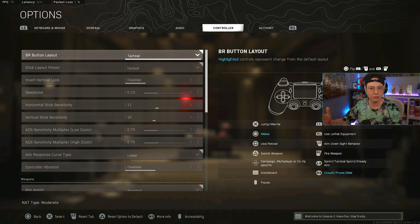Now for controller settings — these apply to console players as well. I play on Tactical layout. I use a SCUF controller with back paddles for jump, melee, weapon swap, armor, and reload, which makes Tactical incredibly optimal. Tactical allows me to drop-shot using my thumbstick, which is a huge movement advantage. Depending on your controller situation, some players prefer Default on claw or other layouts.